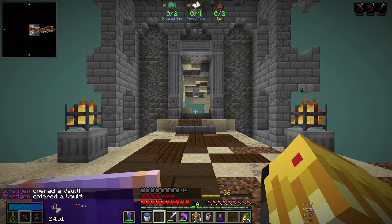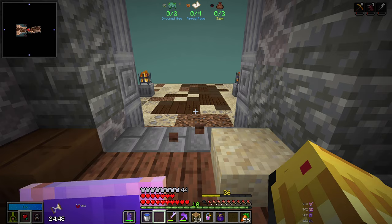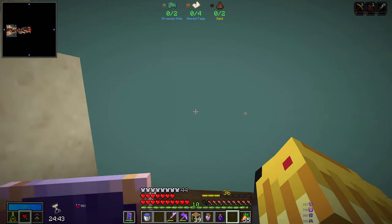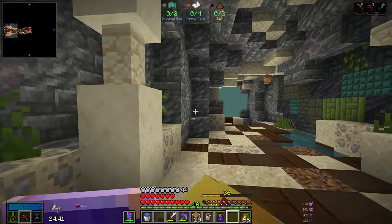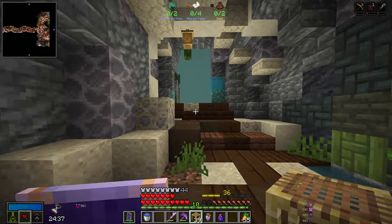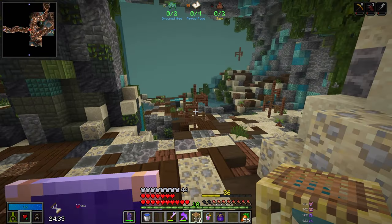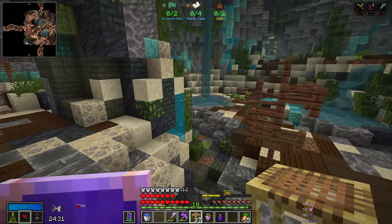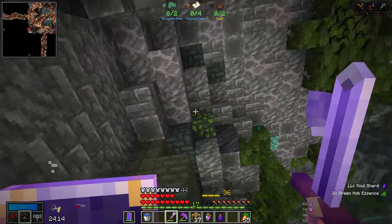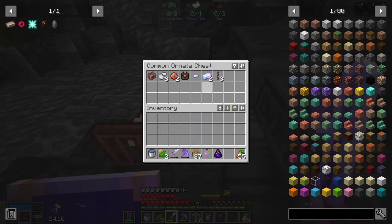So the first vault is a scavenger vault — drowned hide, ripped pages and two sacks. This seems quite an easy one; I reckon I should have no troubles getting this done. Soon as the world loads in I can get it done. So first room here — we need living chests, normal chests and ornate chests. I've changed my javelin speciality from scatter to piercing; I feel like that would go better.